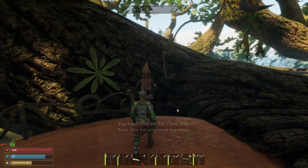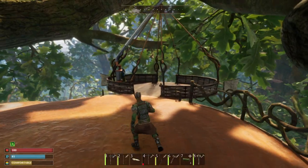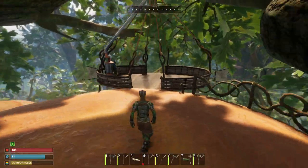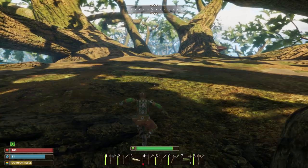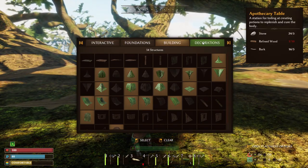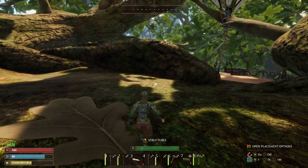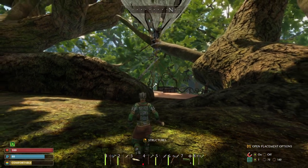You can always talk to this fella again too. If you accidentally send your balloon down or you die down there and your balloon's down there, you can call the balloon back up. So now you can come up here and build to your heart's content, whatever you want. That is how to get up to the tree house, and we will do another video about building your tree house.